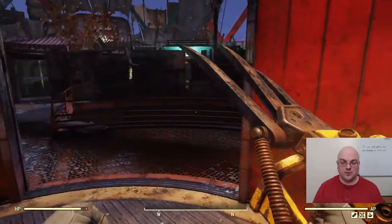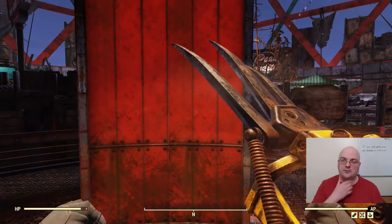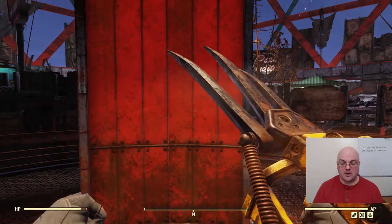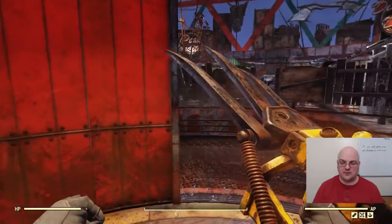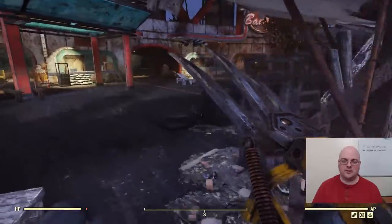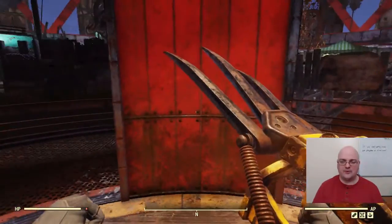In today's video we're going to be showing you a location that always spawns the War Drums, which are a two-handed melee weapon made out of, you guessed it, a drum. Now these are much like the Guitar Sword and the Death Tambo. They're mostly cosmetic, although they do decent damage, but they're not top tier or anything like that, so they're fun.